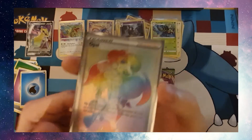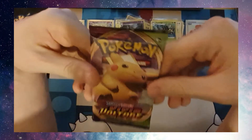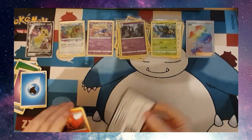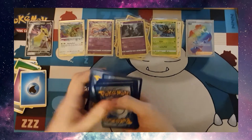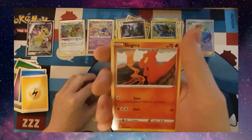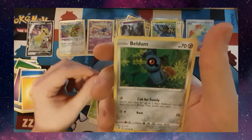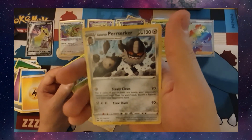Probably lucky we're on to the last pack because we're running out of room at the top. Our last pack — super sun side. Final code card. Electric Energy, Memory Capsule, Go Go, Ferrothorn, Slugma, Wishma, Execute, Woobat, Beldum, Reverse Holo Yan Mega, and a Galerian Perserker.